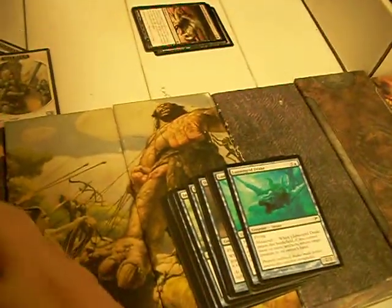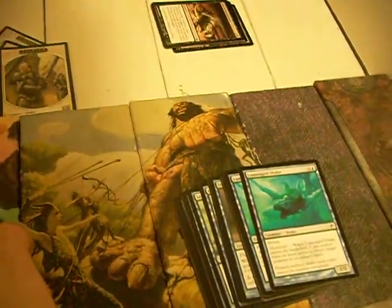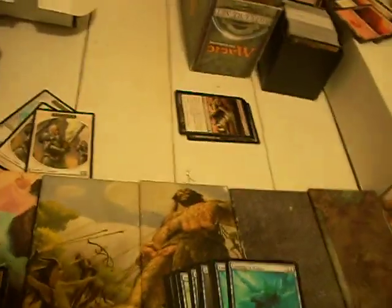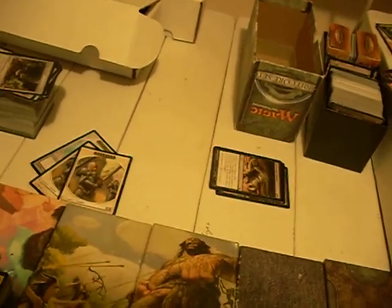Lumengrid Drake — a 2/2 flyer for 4. When he hits the board with Metalcraft, return a creature to its owner's hand. If you removed the Metalcraft restriction from that ability, this guy would be really solid. With Metalcraft he's ho-hum. You're rarely going to see him outside of limited.